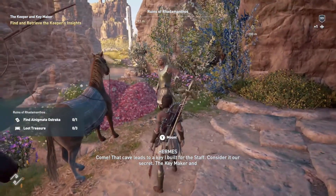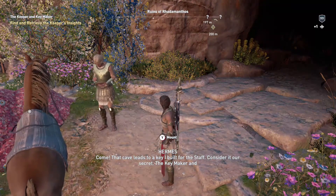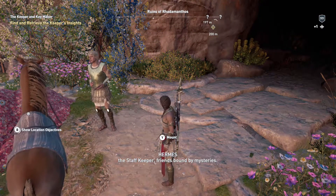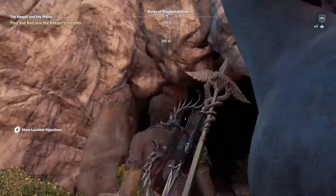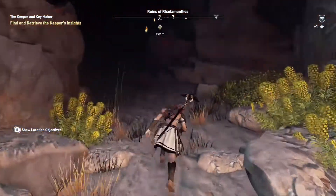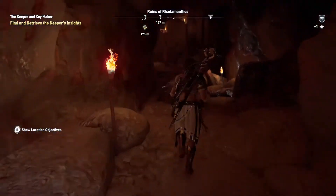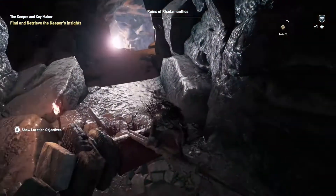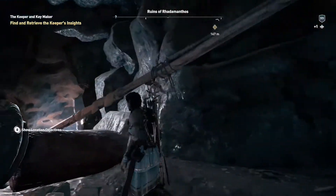That cave leads to a key I built for the staff — consider it our secret. The key maker and the staff keeper, friends bound by mysteries. The keeper and the maker — I like that. I wonder what it ends up being. Oh that just made us silver — that's kind of cool. Okay so we gotta climb up there, I see how it is.